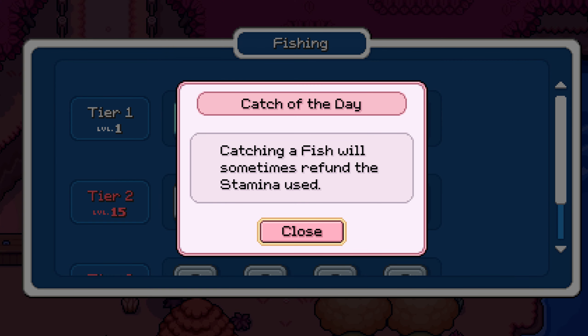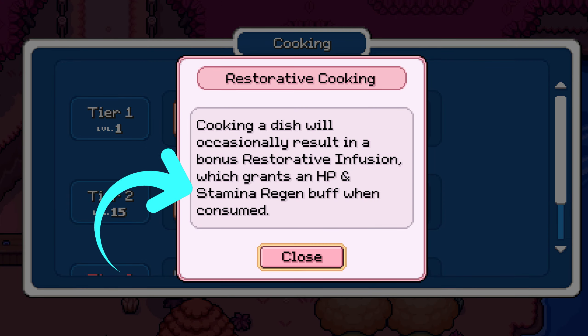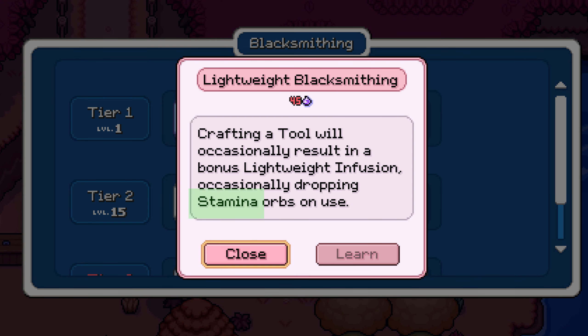Other perks can water the soil for you when planting a seed, break rocks in a larger area, or boost the healing properties of your recipes. So make sure to read the descriptions before spending your essence to learn a new perk.